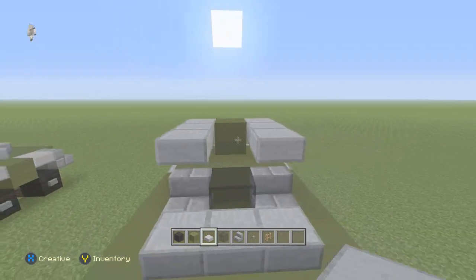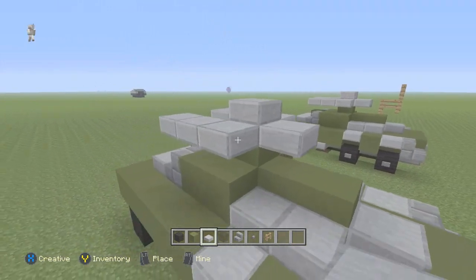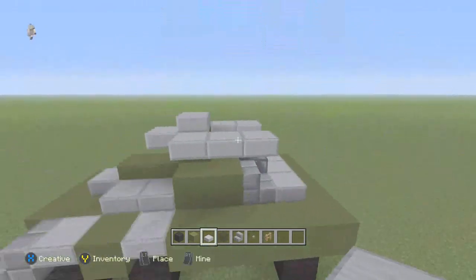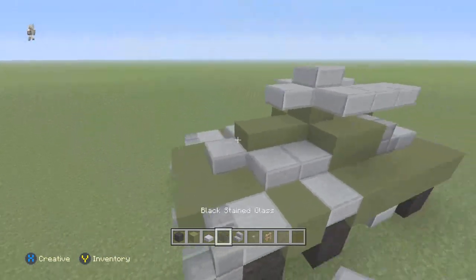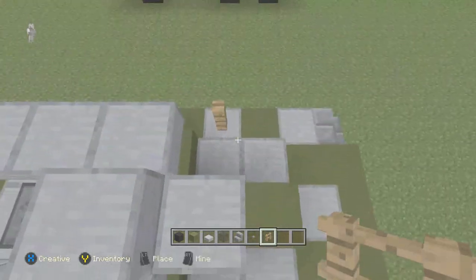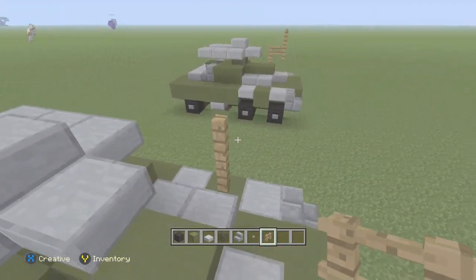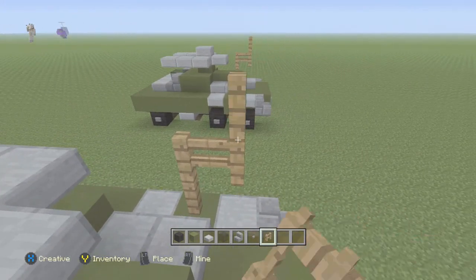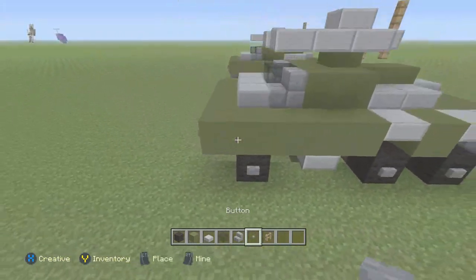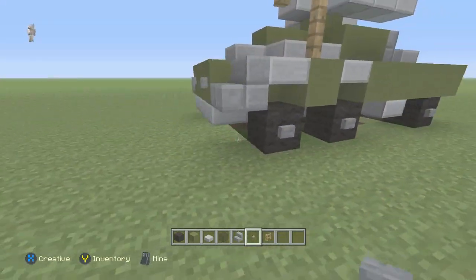Three more here. One on top. One in the back. One here. One here. Then I'm going to take the fence and make some antenna like so. And the last part is take the stone button and place it on the black wool like so.